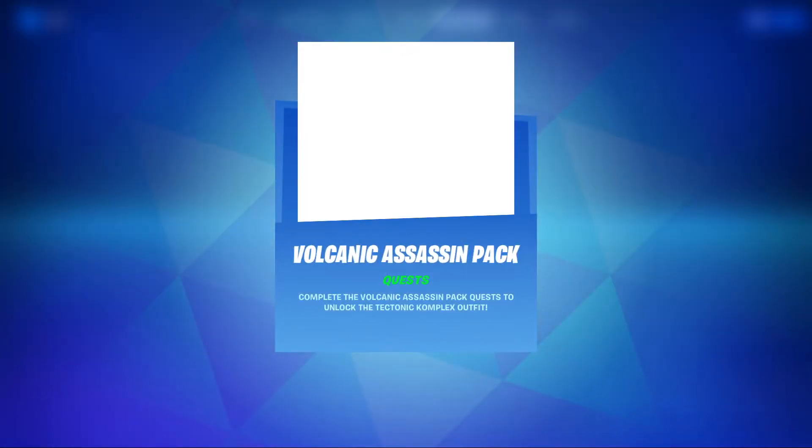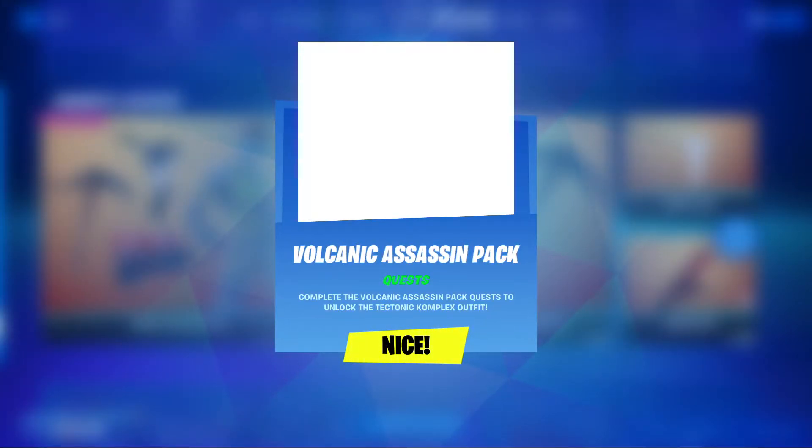It is a bit of a dumb thing that you have to physically purchase it rather than just claim it, but there we go. The Volcanic Assassin Pack quest — complete the Volcanic Assassin Quest Pack to unlock the Tectonic Complex outfit.